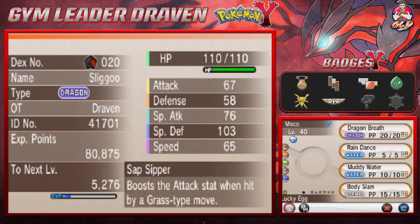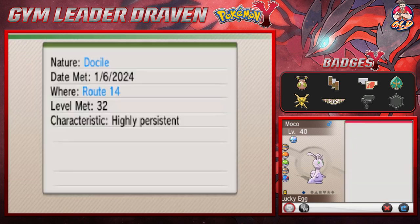You should have Raindance on Sliggoo if you're trying to find a rainy location, because it's going to be very hard in Pokemon X and Y. Sliggoo Moco is a level 40 Dragon type Pokemon with very good Special Defense and the ability Sap Sipper, which boosts Attack when hit by a Grass type move.